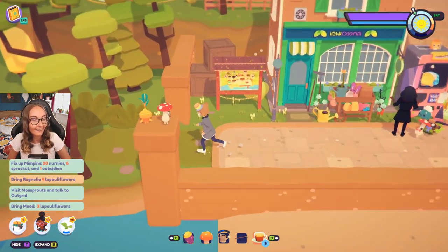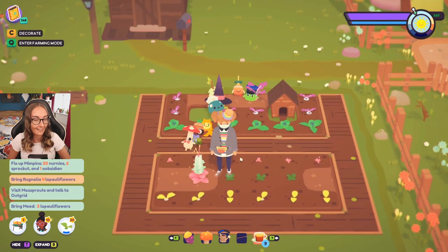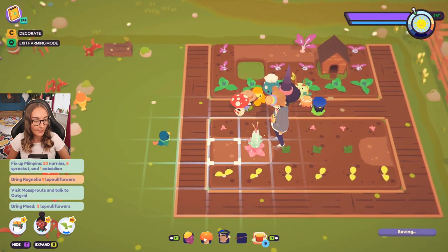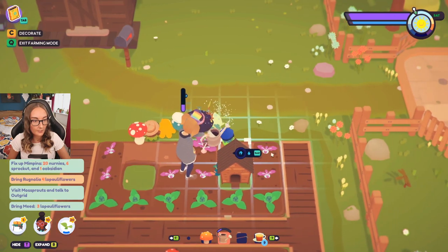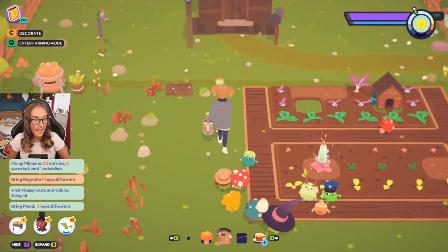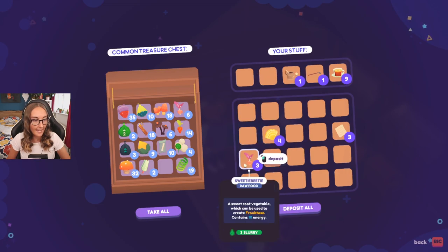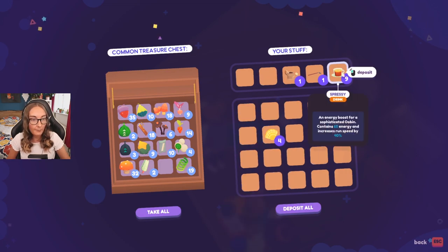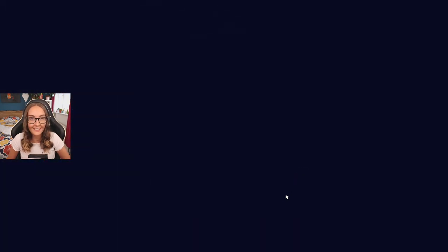I'm quickly gonna go dump some stuff in my cases at home and then we're gonna go off to a far off land. We got a clothlet. What I'm gonna do is plant Bittle, then water that and water this Sweetie Beatie — I don't know if there's one there so I'm just gonna water it just in case. Then let's go dump some stuff at our home. I do want to start doing up our house as well — there's definitely things we could buy furniture-wise and wallpaper-wise. I'm gonna bring the Spressies with me in case I need an energy boost whilst I am away.